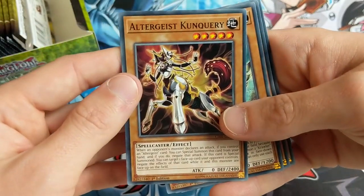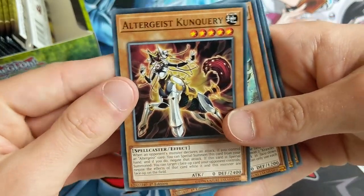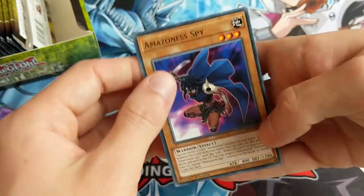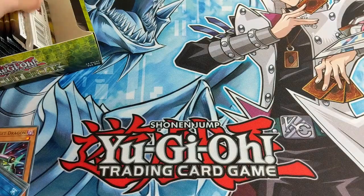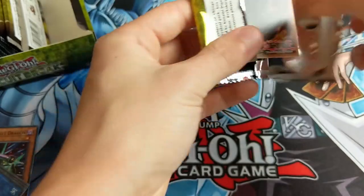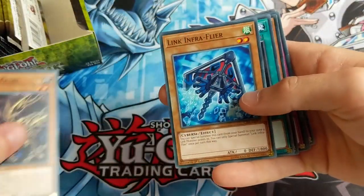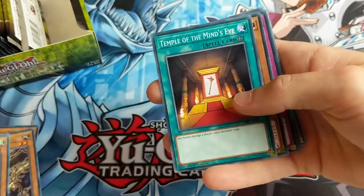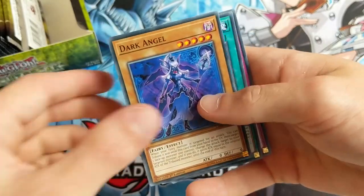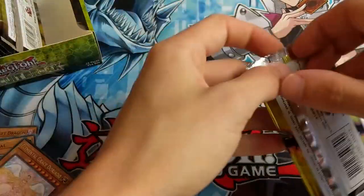Altergeist Conquery. Jesus Christ. I suppose the Altergeists are quite a cool meta to have a deck of, so that's fine. Crawler Receptor, Crawler Dendrite, and Amazoness Spy. Some people are probably going to be getting very, very angry with the pile of cards amassing in the corner of the screen. But don't worry, it'll all be fine.